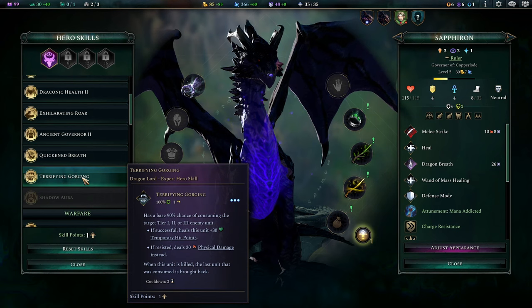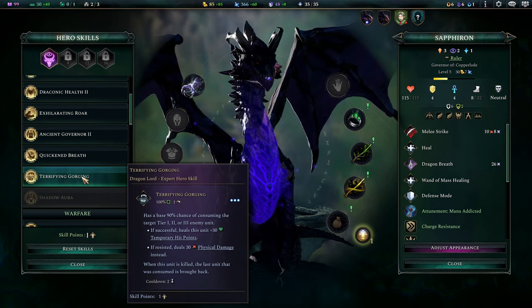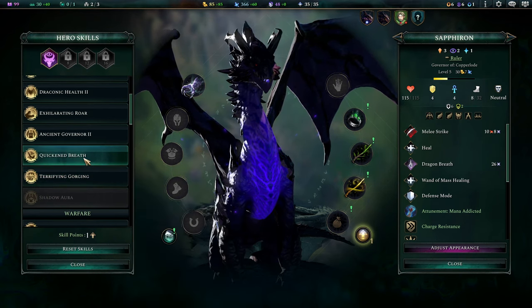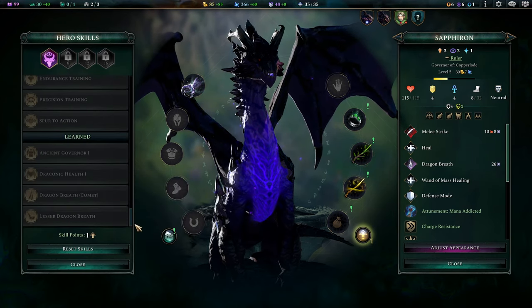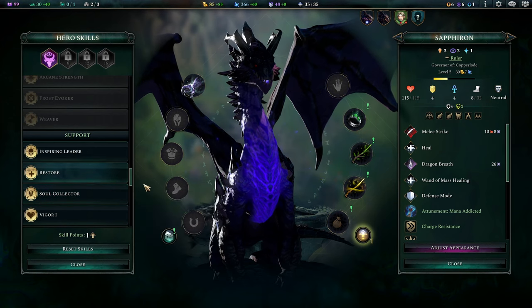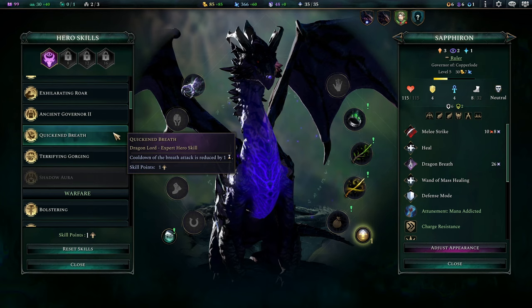So guys, this is a fun ability called Terrifying Gorging — it has a 90% chance to eat a unit and just kill it outright, and it just heals you. Super cool. I think we grab that — screw all the other abilities, we don't need to bolster the rest of our army. Let's just go dragon stuff. Reduces the cooldown to the breath attack.